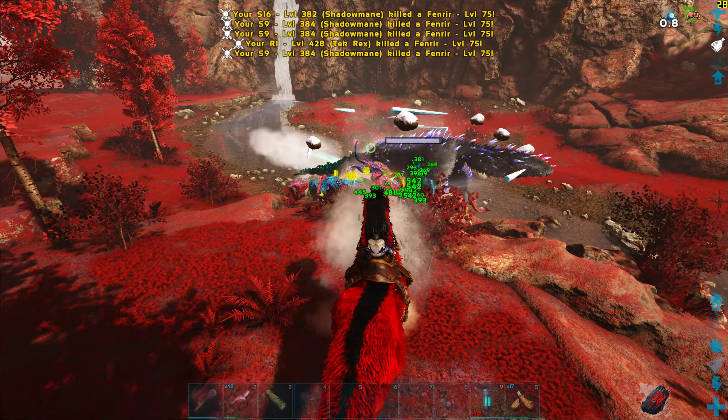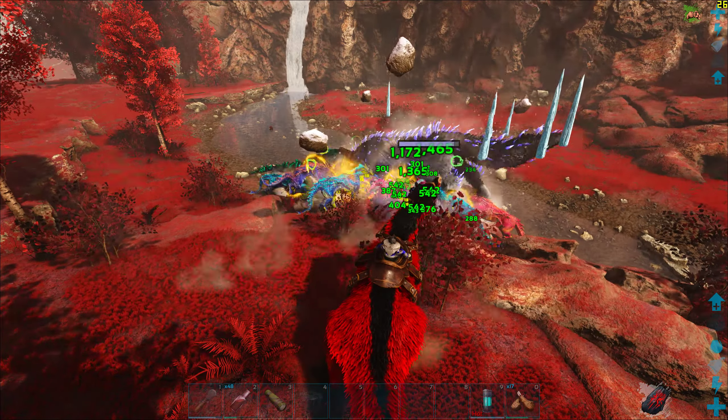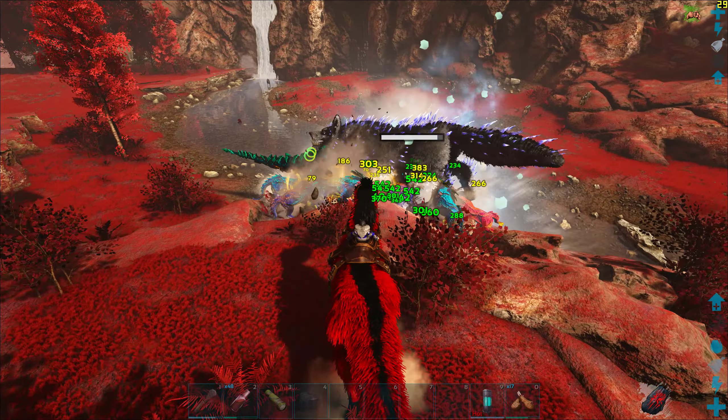The boss's Fenrir minions actually spawn from these two sides of the mountains. So if I place my Yuty on this side I should be more or less safe.